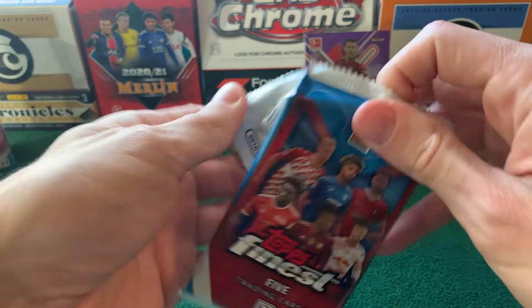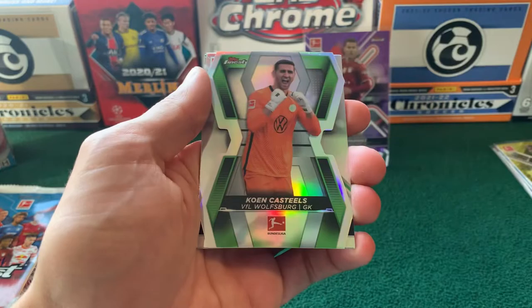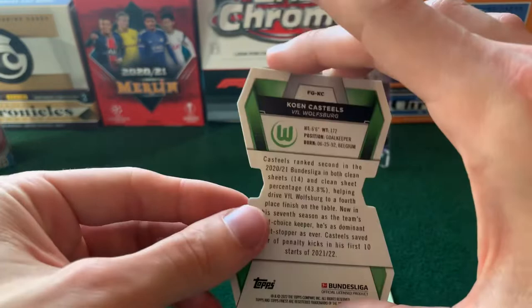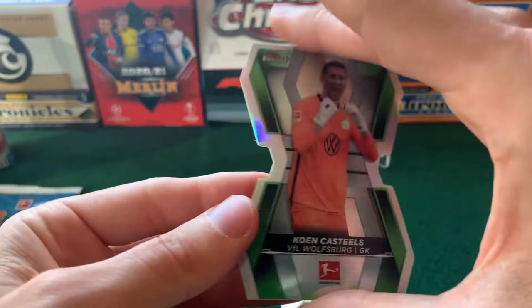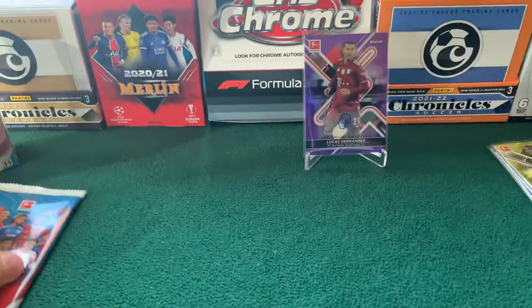Next up: Günther for Augsburg. Kaossovan for Leverkusen — one of those goalkeeper die-cut cards, it's interesting. And Cohen Castells for Wolfsburg. Felix Nmecha for Wolfsburg — refractor. And a Manuel Prietl for Arminia Bielefeld.